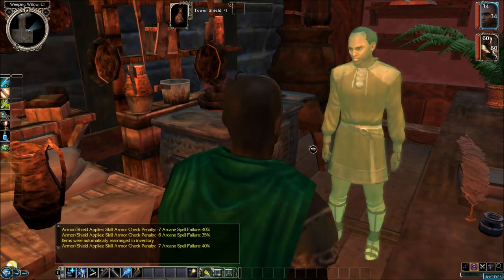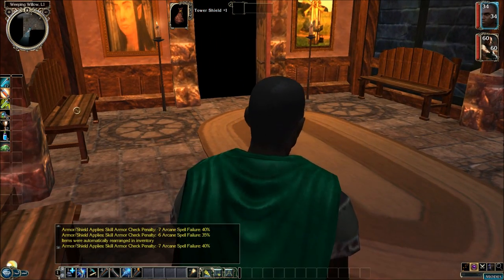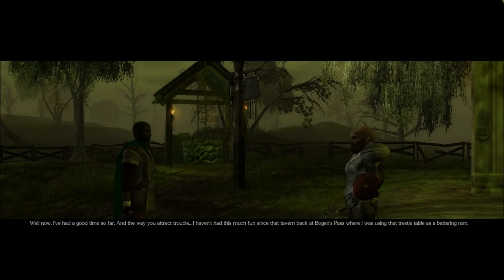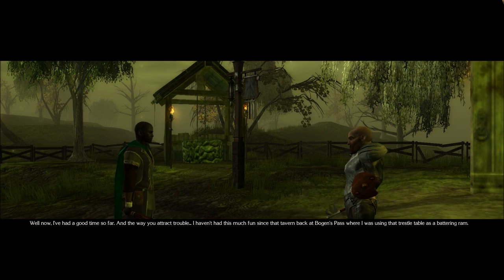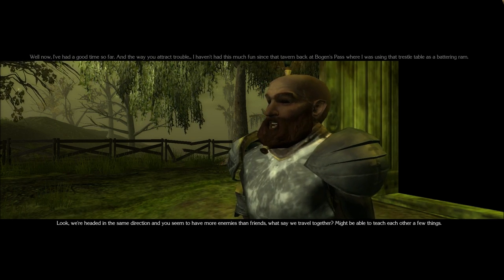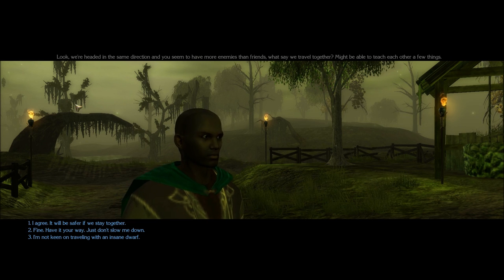The Enchanter's Satchel is for Mask of the Betrayer crafting — so I'll have my other magic users like Quora and Sand handle crafting. Kelgar joins the party with a fun cutscene: 'Well now, I've had a good time so far. Since we're heading in the same direction and you seem to have more enemies than friends, what say we travel together? Might be able to teach each other a few things.' I was probably going to have Quora or Sand be my crafters, but we're already in a cutscene.